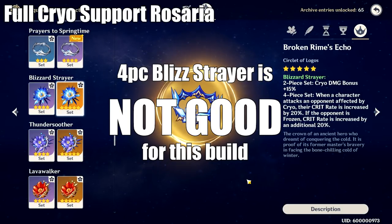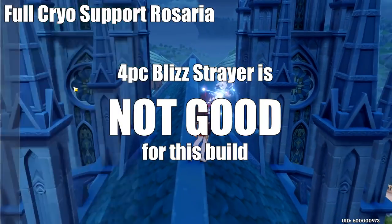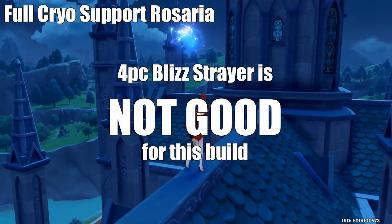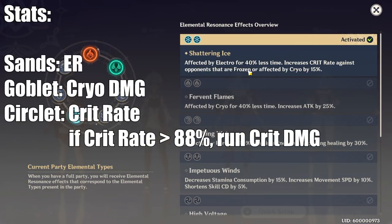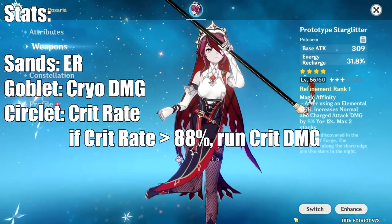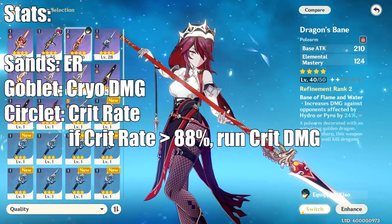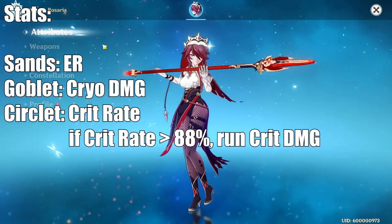So when running this support build, you don't actually need to run Double Cryo, though it never hurts if you do have a Cryo carry. To reiterate: make sure to use Energy Recharge on your Sands, Cryo Damage on your Goblet, and Crit Rate on your Circlet up until about 88%. If you can somehow reach 88% Crit Rate without a Crit Rate hat, build Crit Damage instead — but that's going to require some cracked substats.